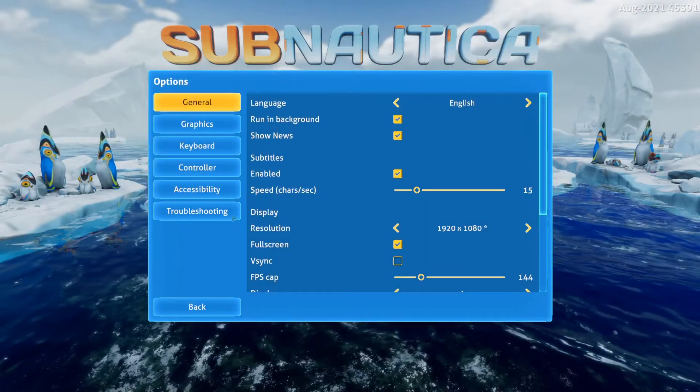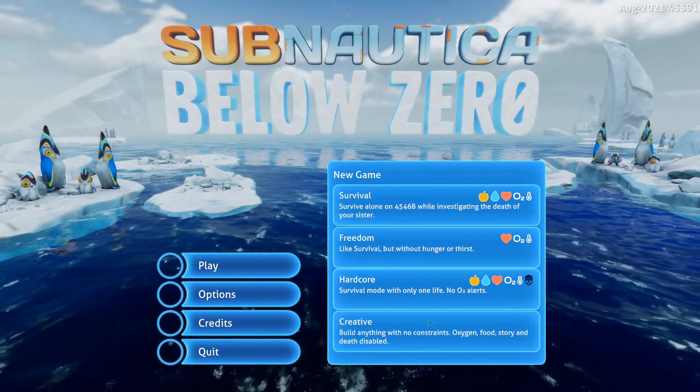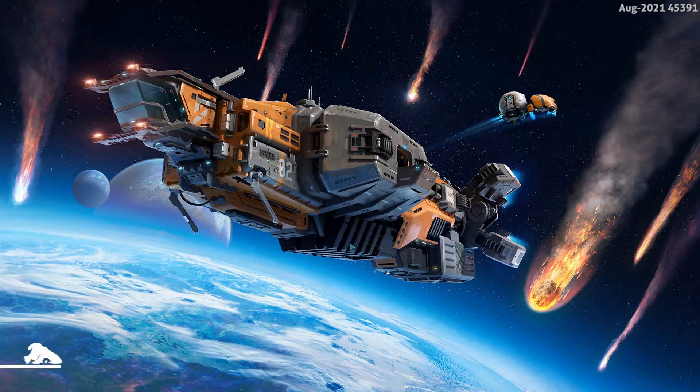We got the base game up. We go into options — there's nothing here. We go play, start a new game. We want to go creative. The mod I'm going to be using should grant us additional quick slots, so let's go ahead and confirm how many quick slots we've got currently.